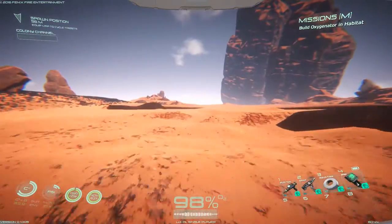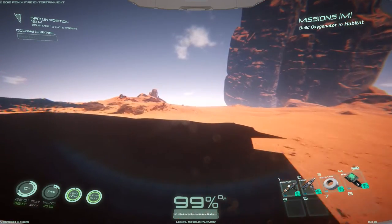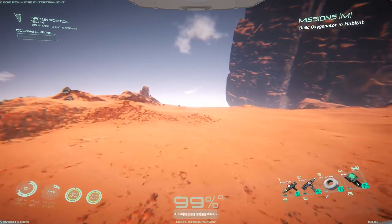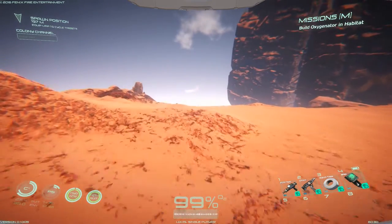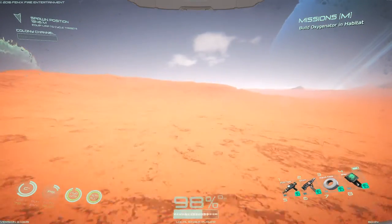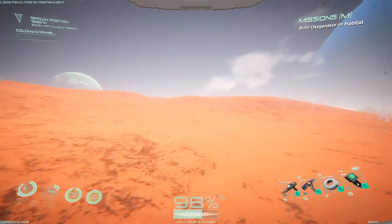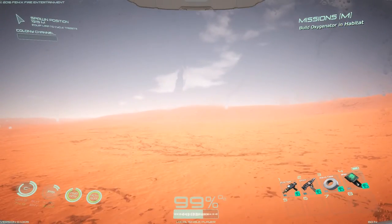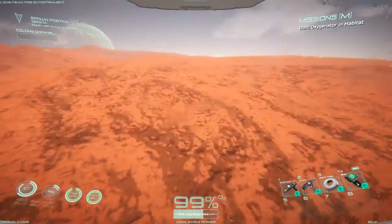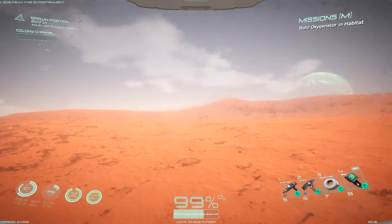We're just going to go this direction and see what we find — hopefully run across some lithium or something cool. Well, I think we definitely chose the wrong direction. This is just an expansive nothingness of desert forever, but we're going to keep going because eventually we'll hopefully get to the other side.